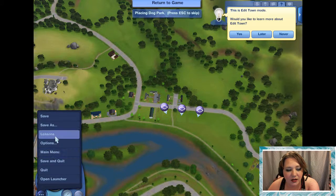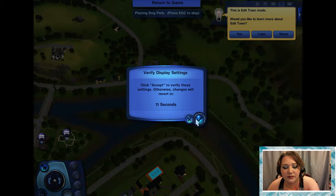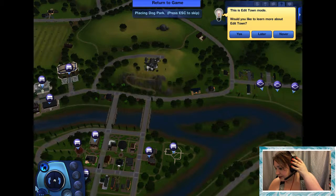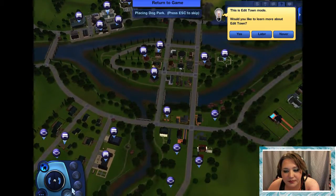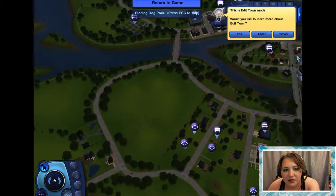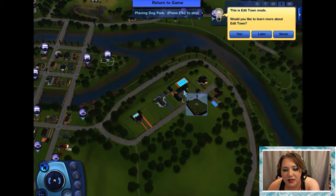So, first thing: options. I'm not on full screen mode because I wanted to see my recording software over here, but I don't want to see it. There's no sound — oh, there is sound, I just couldn't hear it. Okay. Dog park. Dog park. This mouse, I hate it. I think that's a school or something, so we're going to put it here.